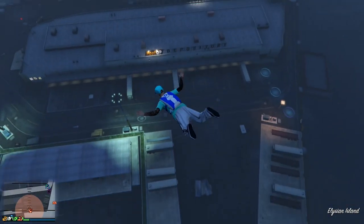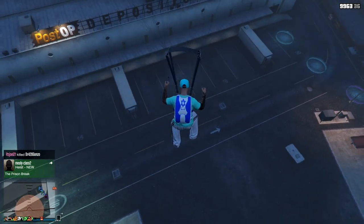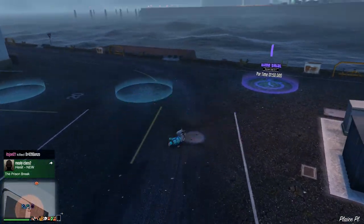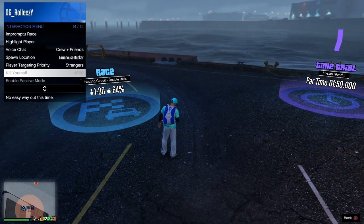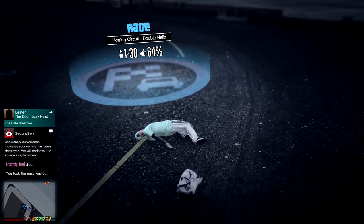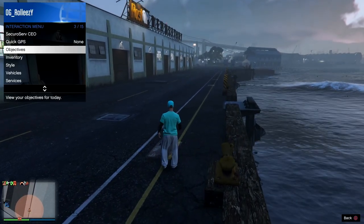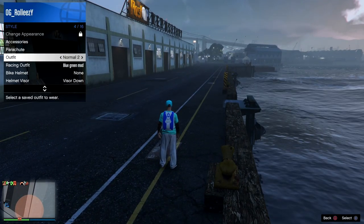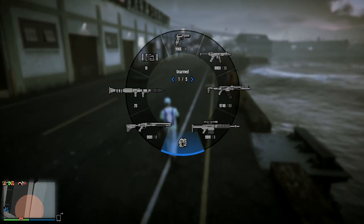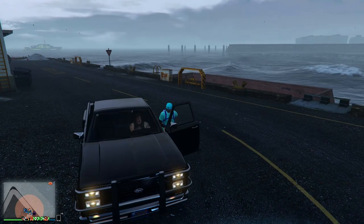Get into a Buzzard or any helicopter — your CEO Buzzard is probably easiest — and head over to a time trial. Jump out of the helicopter and parachute down normally. Once you land, take the parachute off. Then go ahead and EWO — take the easy way out, just kill yourself. You'll spawn back without the bag.